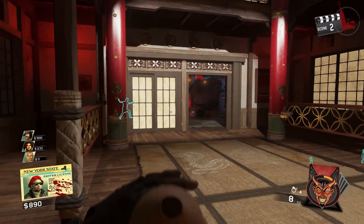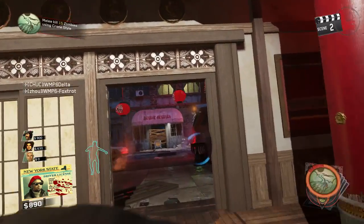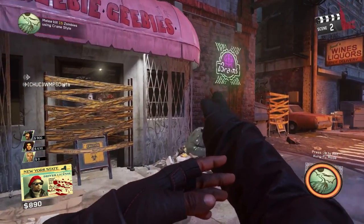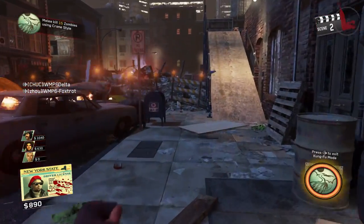Recently I was flown out to LA by Activision to go check out Infinity Ward's studio and play the new DLC early. One of the biggest things I noticed about the map is the Kung Fu abilities that you get while you're playing.